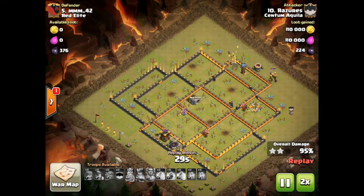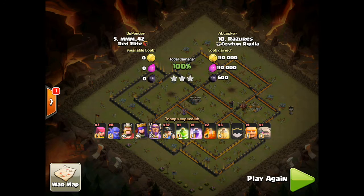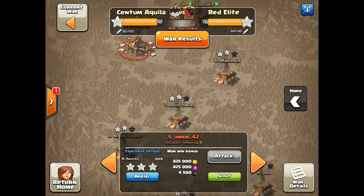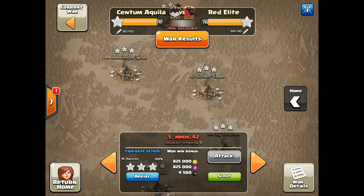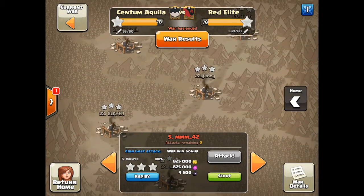Now you can call this a boner attack, which some do. But since it has a golem, I think the better name is Go-Bow-Me, and you'll see many of those in the future I'm sure. And that's it for the number five base of Red Elite, MMM 42. Now I'm going to go way down to the bottom of the rankings. I haven't done this before — I thought it was worthwhile showing some nine on nine attacks. Three stars. They're nice attacks. They're beautiful to watch. Let's take a look.